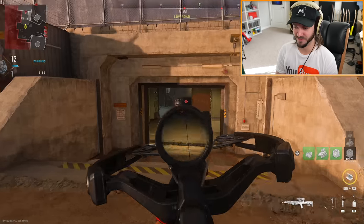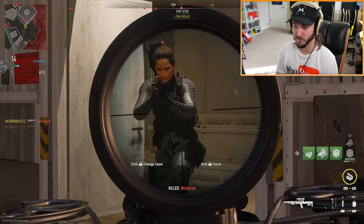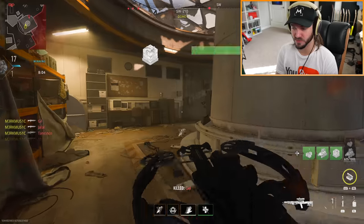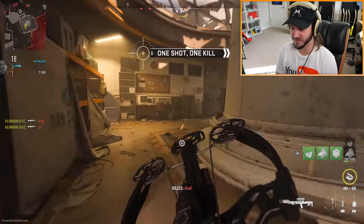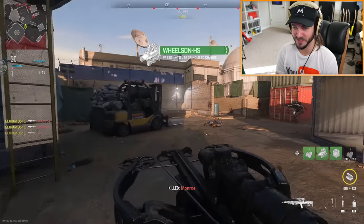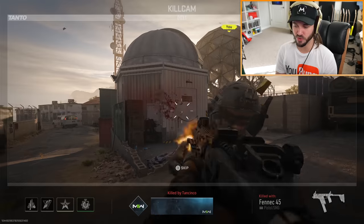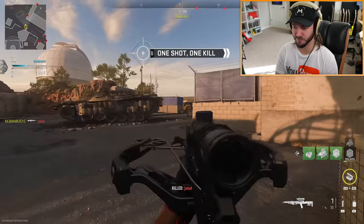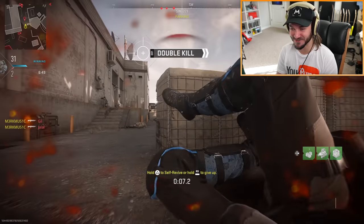Let's try out the explosive rounds too - just like Black Ops. I honestly don't know why, but my memory of using this in Modern Warfare 2019 is just wiped. It's a one-hit kill but it still explodes. There's the kill - you get a one-shot and an explosion too. The explosion's a bit weak though. Now let's try the tear gas bolts. It's still a one-shot kill but it also leaves a tear gas cloud - that's gonna be so annoying on shipment.